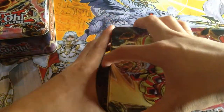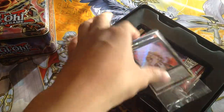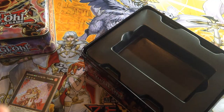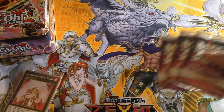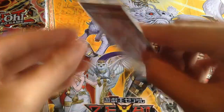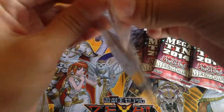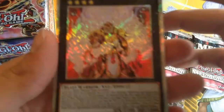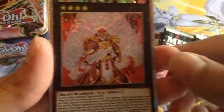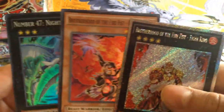I'm gonna be opening the Tiger King one first. So we get this set list thing. The European ones are a little different — the first 4 cards are the rare, ultra, super, secret, then it's like 6 commons, then the rares, and then 6 more commons. So we got Horus, which doesn't look that bad. We got Tiger King — we didn't really need a Tiger King — Gorilla, and Number 47. Pretty cool.